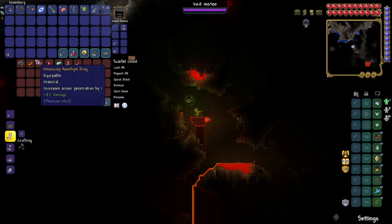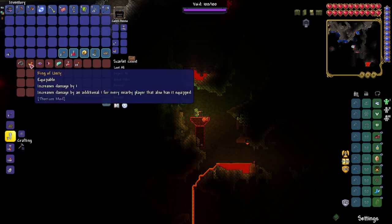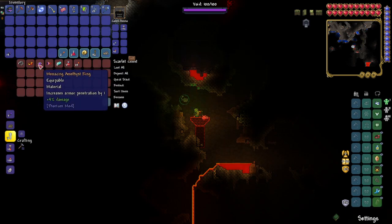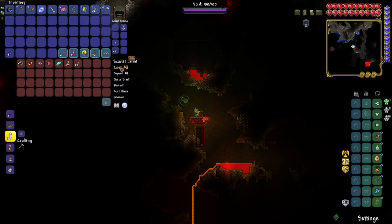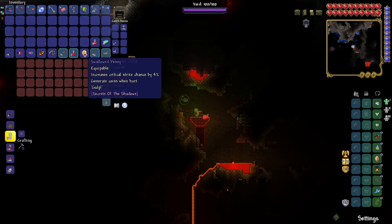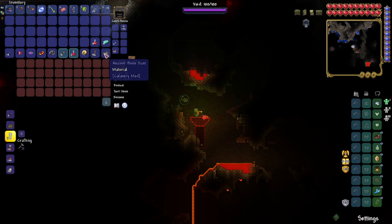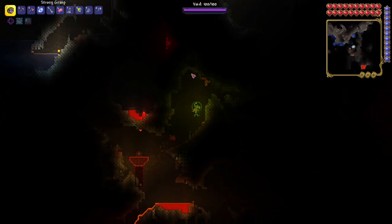I wanna see what's in this chest though. Okay — Rain Unity increases damage by one, increases damage by an additional one for every nearby player that also has it equipped. Menacing Amethyst Ring — could be useful. Alright, let's go ahead and loot everything from there. Swallowed Penny — weird.